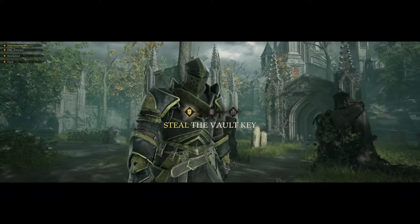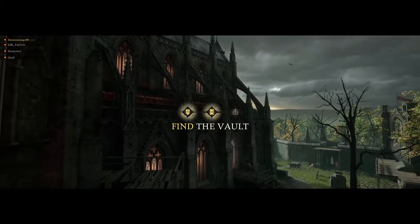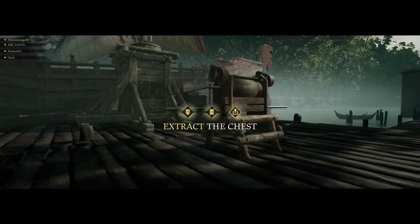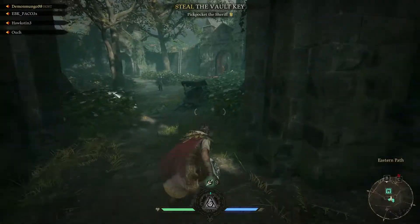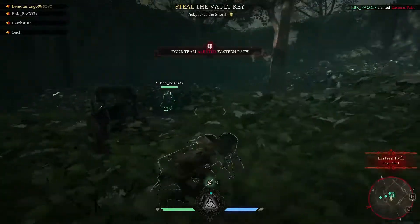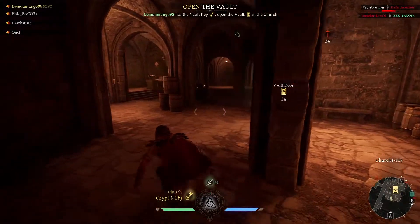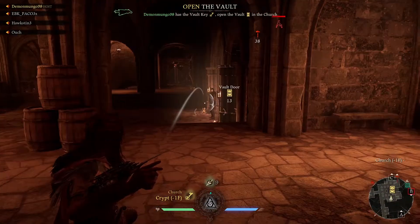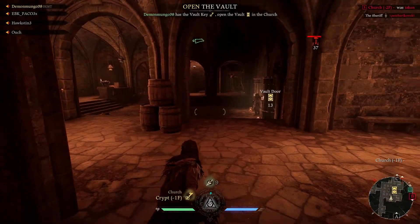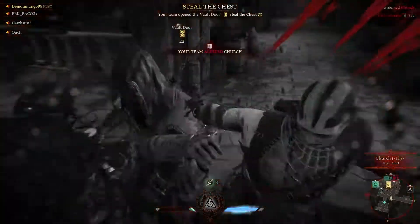First, let's talk about the gameplay loop. Each game of Hood follows the same general flow. Your team spawns in on the outskirts of your respective map. Your goal is to find your way to the sheriff who is patrolling a random location. Once you find the sheriff, you pickpocket a key from him. The key gives you the location of a vault, which you then have to find, take to an extraction point, and successfully extract. The catch is the other team is trying to do the exact same thing and will do whatever they can to stop you.